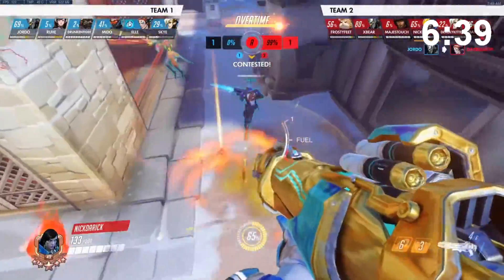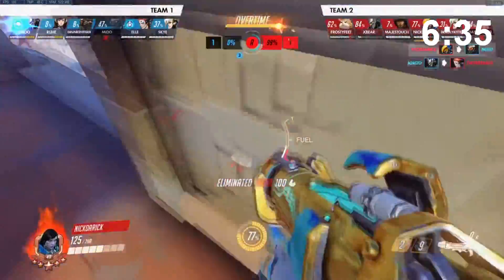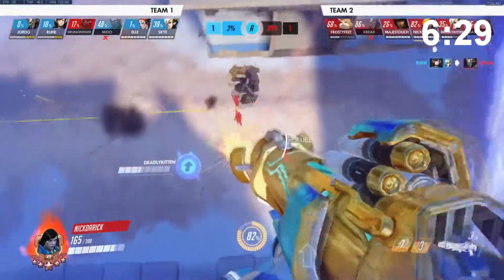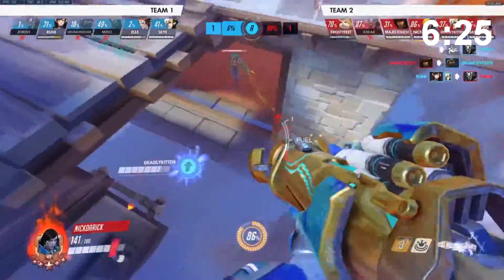Pharah's most interesting mechanic, and the one that makes her stand out, is the fact that she can fly - kinda. She can boost, hover, jetpack, whatever the hell you want to call it. Pharah gains elevation through a ton of her abilities in her kit. Good Pharahs spend a ton of time in the air, constantly raining down damage and pressuring enemies from angles that her teammates can't get to.